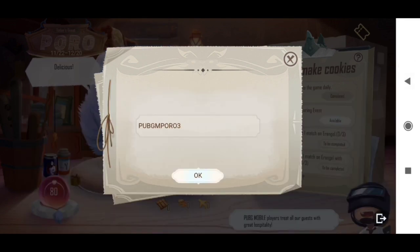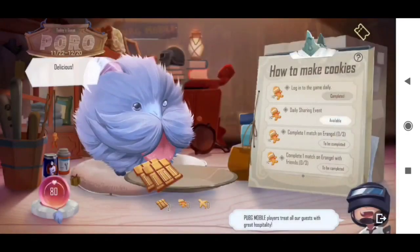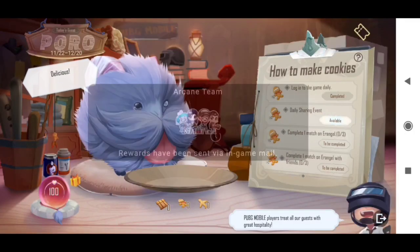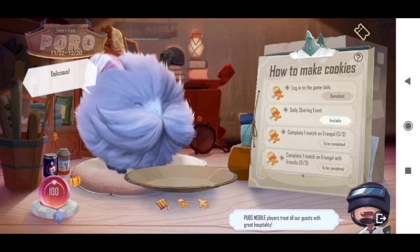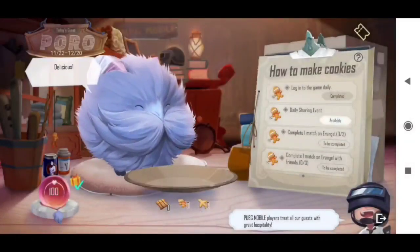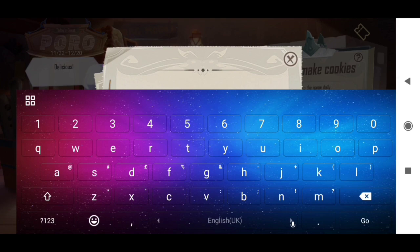The third code is pubgm4o3. Once you add it, you will get two more cookies. Collect them and you will get all of the rewards. On the left side is the red color option — as you click there you will get random rewards. As I clicked here, a Jinx skin appeared along with graffiti, so with this you can get various rewards.